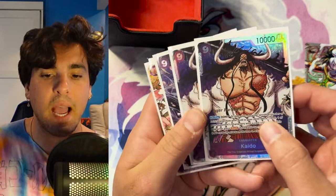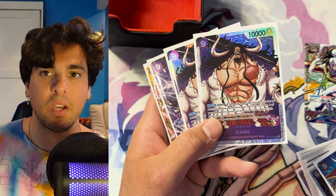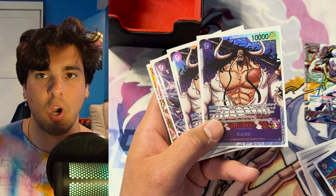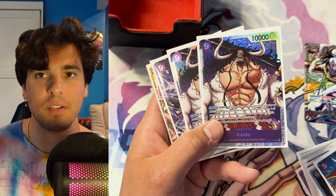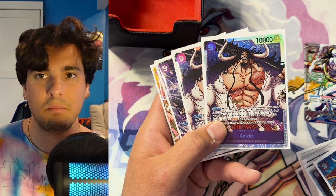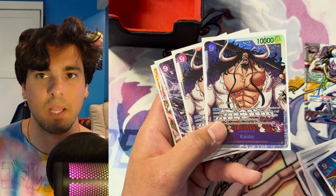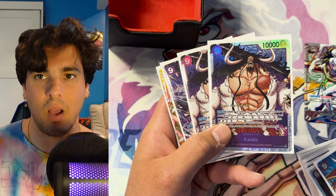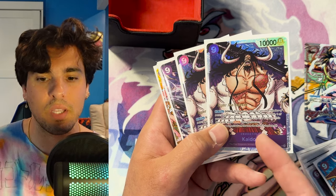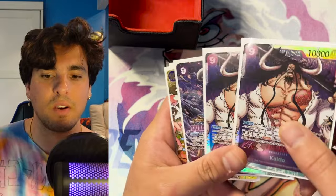I'm also playing three Kaido. I don't see many lists playing Kaido, but Kaido is really good with the Kid blocker. If you have two Kid blockers on board and you Don minus five off Kaido, all of a sudden you get two Don back and you just spent nine Don, but you're back to three active Don — which is really strong because then you could play a Sharia, keep Don up for countering. Really strong card — removes a six cost or less and has rush. I think this card is crazy in this deck.